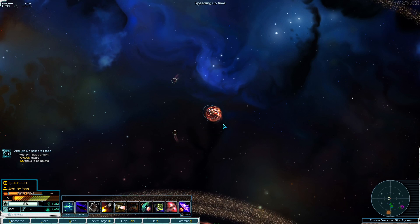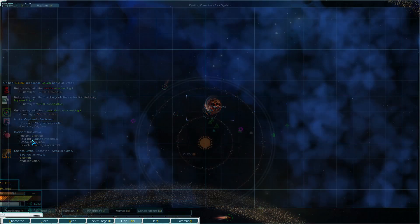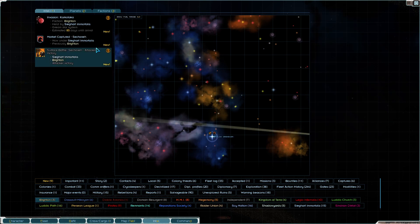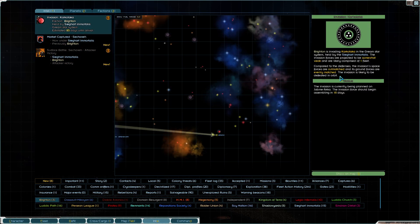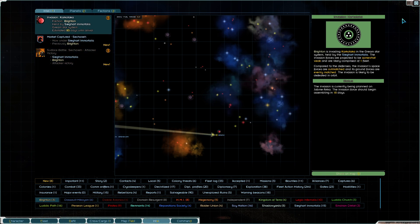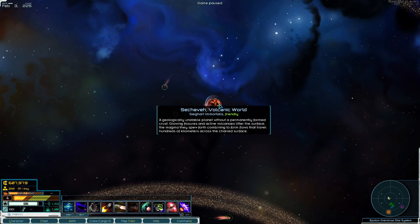Brighton, do you want this hunk of fireball? The pirates - Brighton is going to attempt to invade Karkataka again. What are y'all thinking? Brighton, you really think you can do that? Somewhat weak, one fleet. I'm not going to waste my time with that. But yeah, there's one win for us.